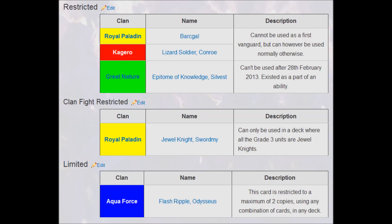We have the English version of the restricted list and fighter's rules. The only difference is that Cat Butler is not on our restricted list. When the restricted list was originally implemented to include cards that weren't Barkle, we didn't get any of their restrictions. That held true all the way until Lizard Soldier Conroe was restricted from being a starting vanguard.